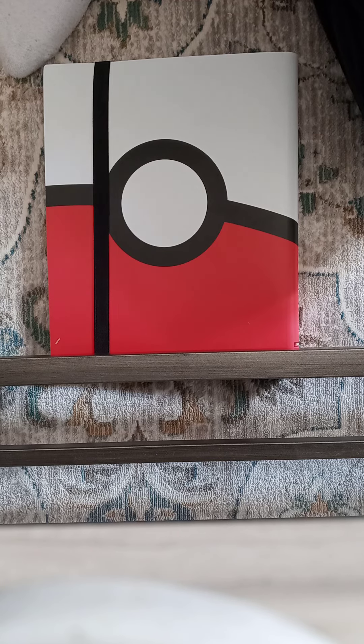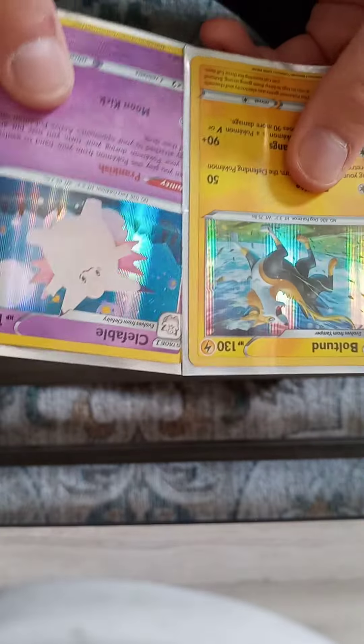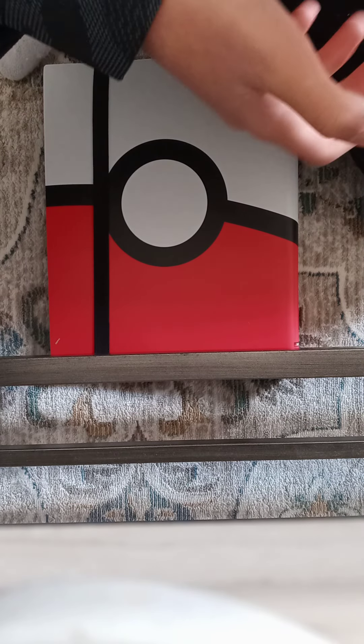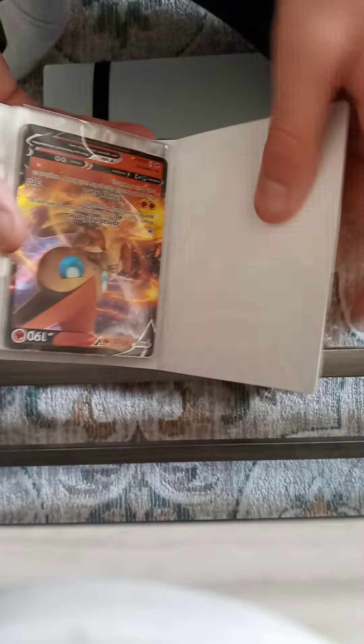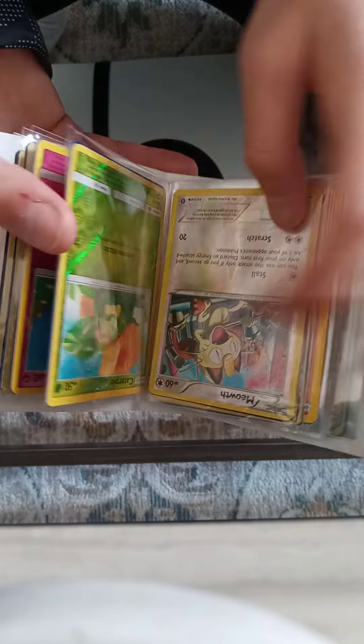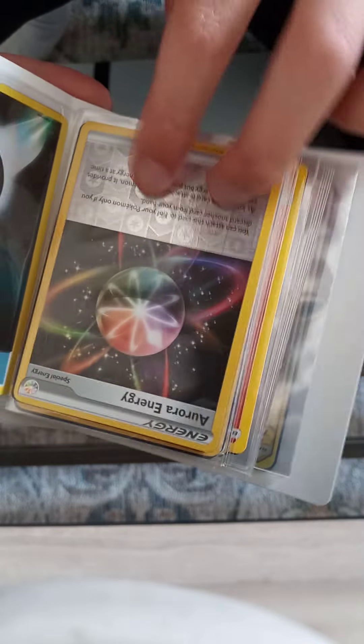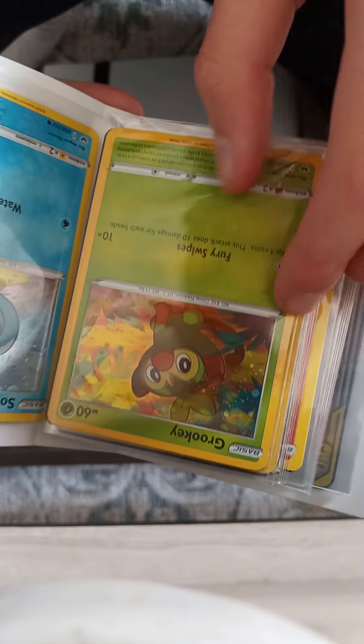Now we're going to get into all my hollows — these are my really cool hollows, not reverse hollows. Reverse hollows are when it's only shiny on the border. These are probably really cool cards; I like them a lot. Then I have my two mini binders — I keep my promotional cards in one and some cool reverse hollows in the other. I'm also going to show you an energy reverse hollow. These cards are really rare to get.